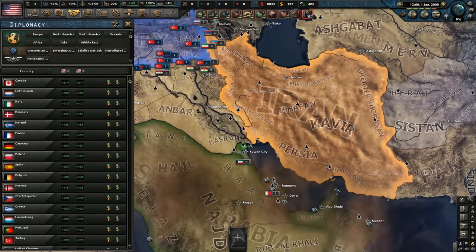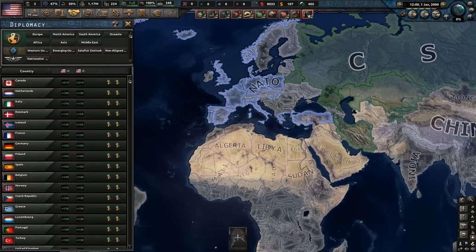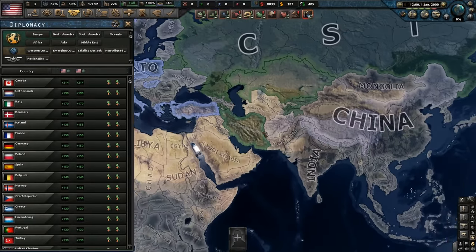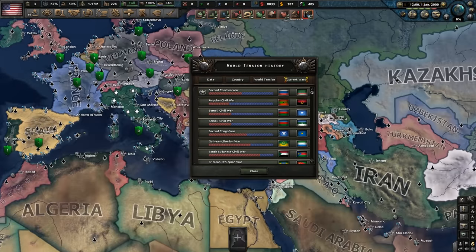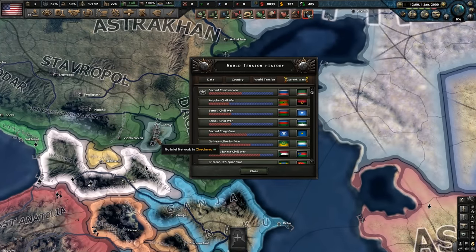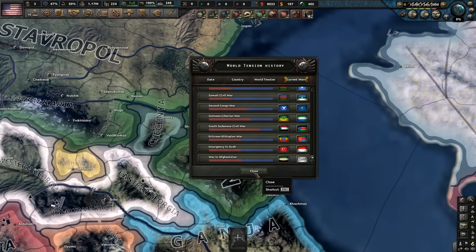Diplomacy-wise, there's probably not much else we can do. We can't really expand NATO just yet, but we can have a look at the members — NATO members with the axis of resistance in the south, and CSTO as well. There's a Chechen war happening here, so we might start propping up some rebels.